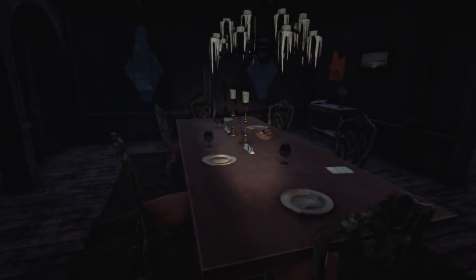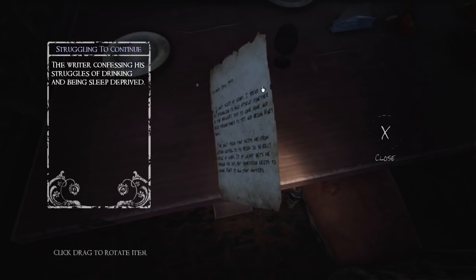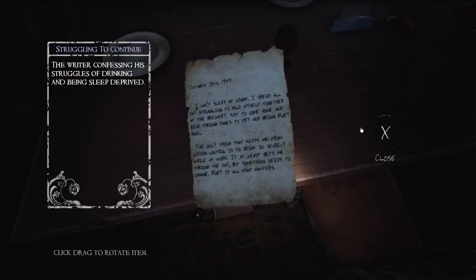Unlike the other one, I can't open this door — I can't even look at the boards; they're not even highlighted. Maybe we just can't go in. That would be the kitchen through there. Is that another note? Yes. 'I can't sleep at night. I spend all day struggling to hold myself together at the brewery, just to come home and read through pages to try and bring Mary back. The only thing that keeps me from losing control is to drink in secrecy while at work. But something needs to change. Mary is all that matters.' So you're trying to resurrect Mary — and that's the woman in the photo, I take it?